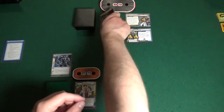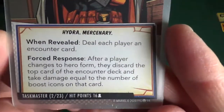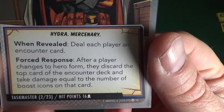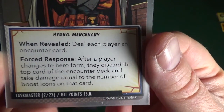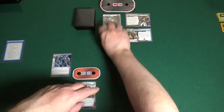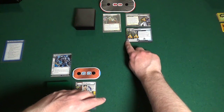Okay, let's take a look at the big guy himself. The Taskmaster — he's a two scheme, two attack villain, Hydra mercenary. When revealed, deal each player an encounter card. Forced response: after a player changes to hero form, they discard the top card of the encounter deck and take damage equal to the number of boost icons on that card — those pips down in the corner. I'll give this a shuffle.